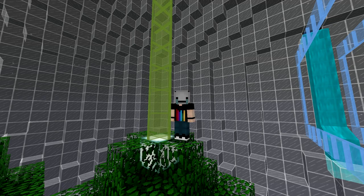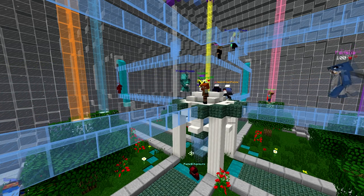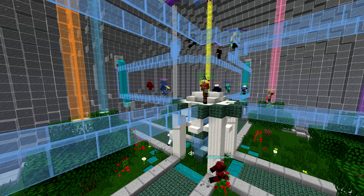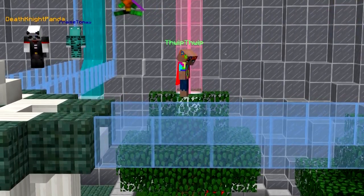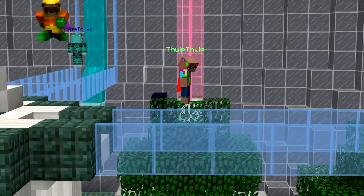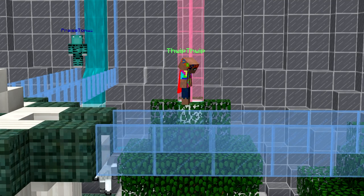Welcome to Paradox UHC season three. This season we are on Earth 404, which is a post-apocalyptic wasteland taken over by robots. On this specific earth, human civilizations have been destroyed by robotic AIs, but the robots that helped humans during the Great War have settled in oases throughout the earth.